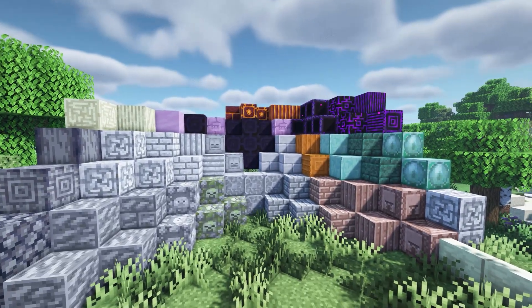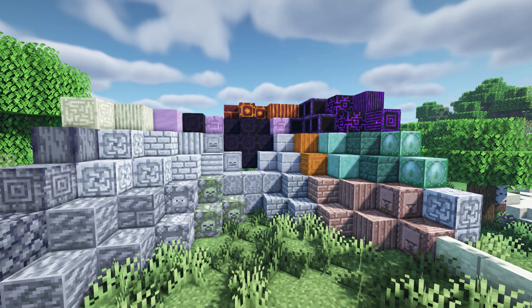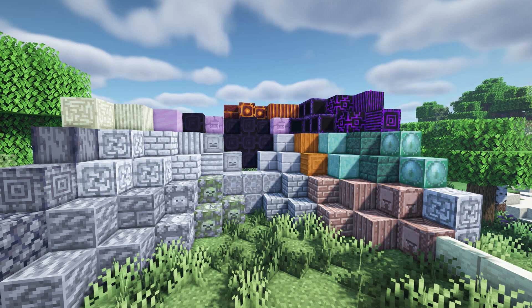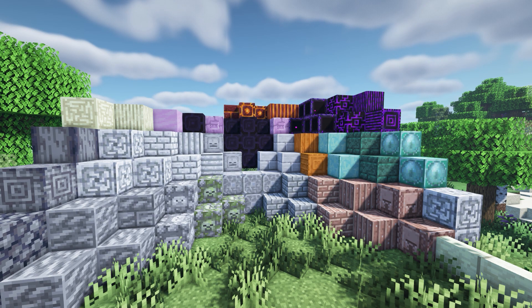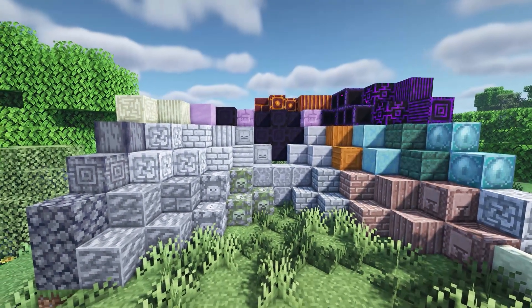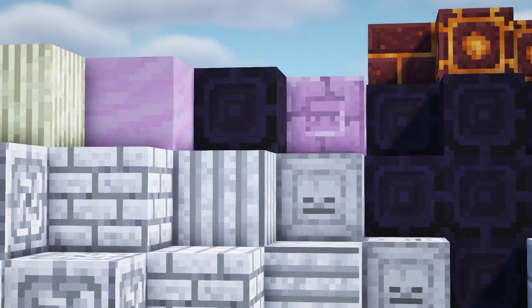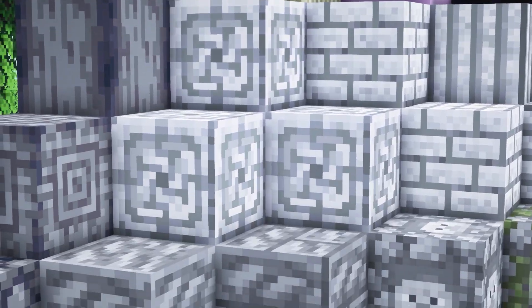Next up we have Extra Details. This adds all these different types of blocks — you can't find them in the world, you'll have to craft them. You can use a stone cutter to get some of these. It just adds blocks with more detail which could up your building, especially the new types of cobble variants to the left. They look so cool, even the mossy one with the little heads inside. It also adds different types of obsidian, some of them with an animated texture, as well as endstone and prismarine.